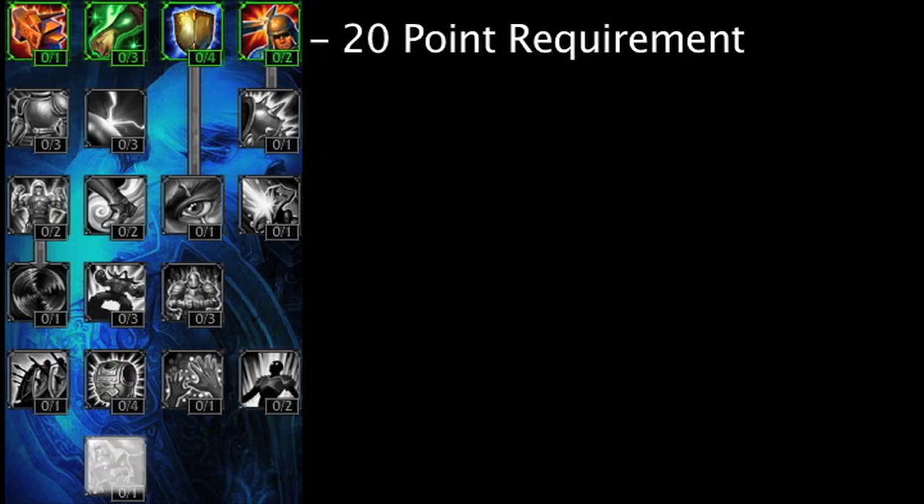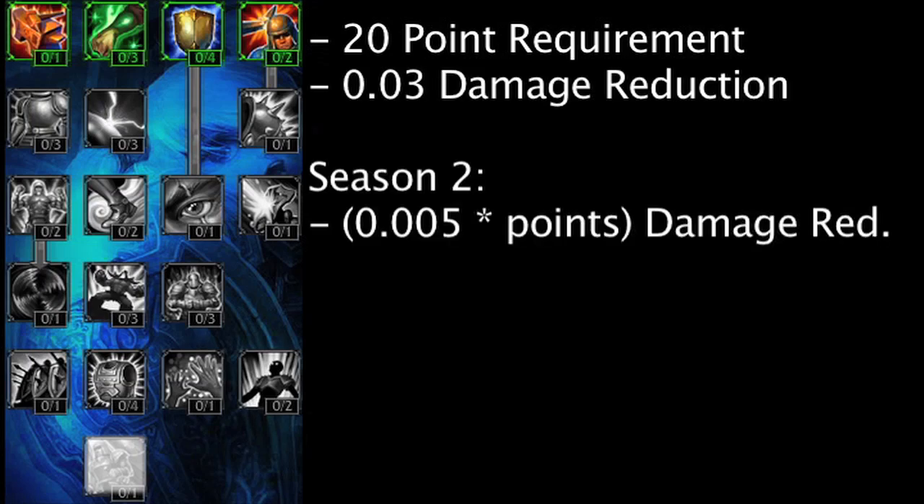Finally, Honor Guard has been remade and requires 20 points in the defensive Tree. It reduces all damage taken by 3%, as opposed to reducing damage by 0.5% times the amount of points in the Mastery in Season 2.